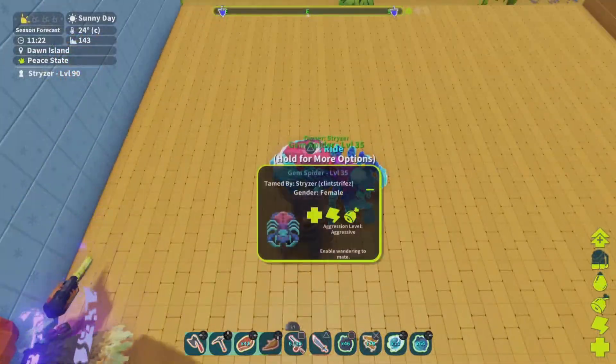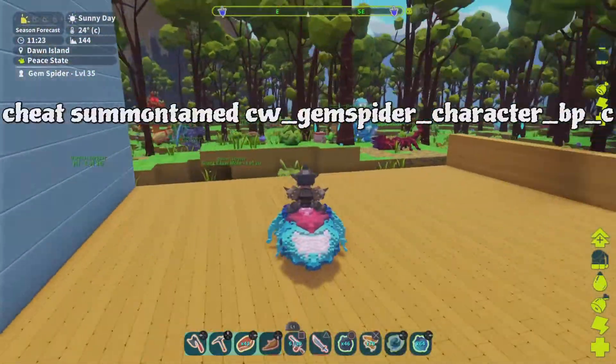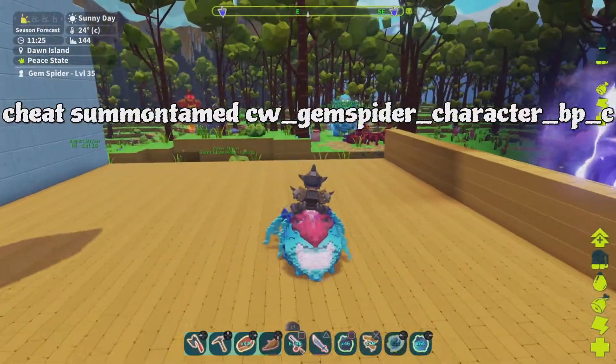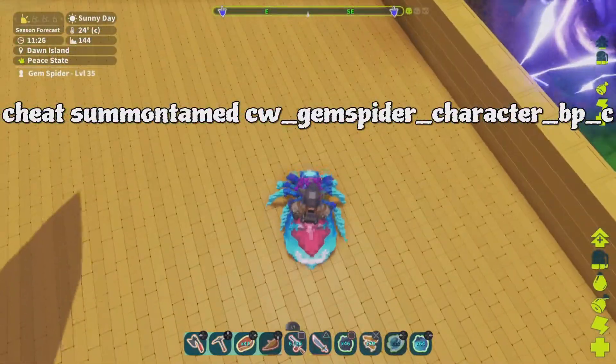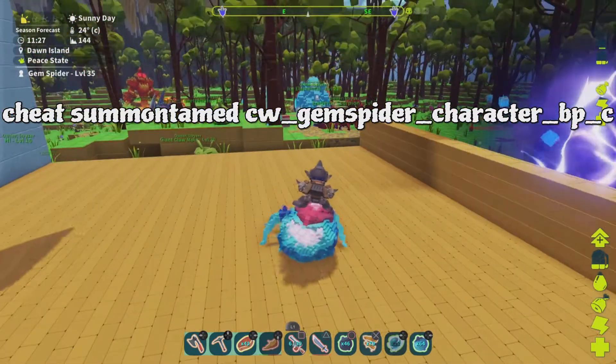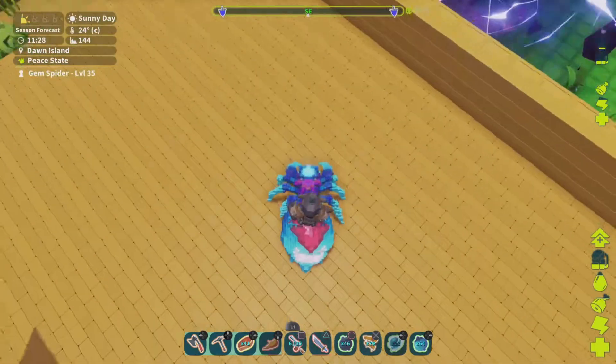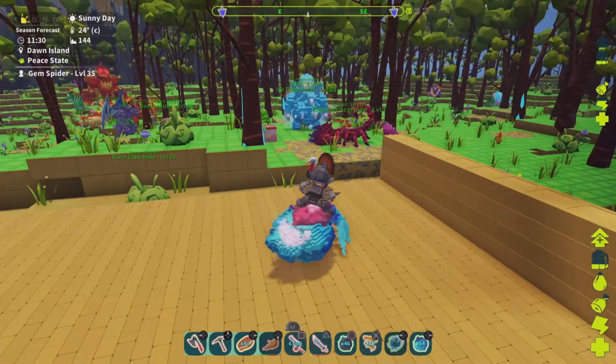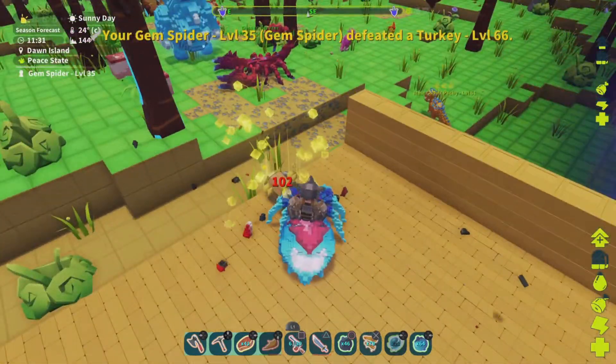This thing looks pretty cool — there's the gem spider. Just like the other one, it's a little slower. It has a normal bite attack. It might shoot webbing, but it's hard to tell. Nope, it's just another attack.